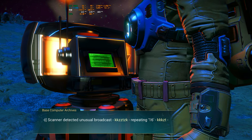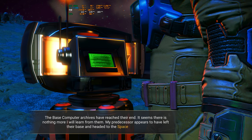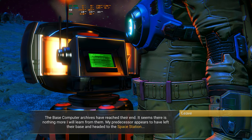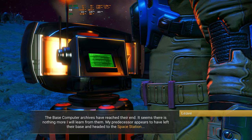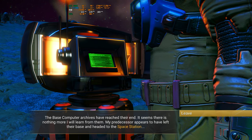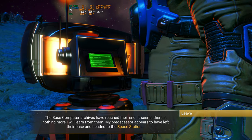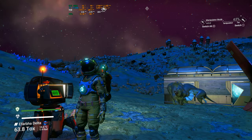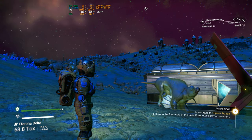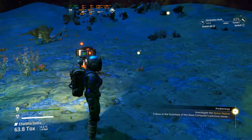It's taking a lot to actually get back to your base. Failure — the base computer archives have reached their end. It seems there's nothing more I will learn from them. The predecessor appears to have left their base and headed to the space station, which is where I want to go. Investigate the space station, follow the footsteps in the base computer.